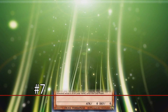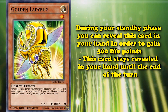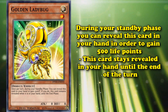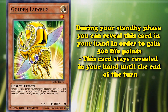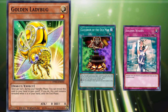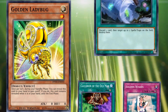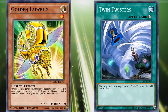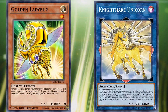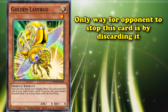At number 7, we have the Golden Ladybug. During your standby phase, you can just reveal this card in your hand in order to gain 500 life points, and then this card stays revealed in your hand until the end of the turn. What makes this card better than cards like Cauldron of the Old Man or Solemn Wishes is that this card stays in your hand, so it's not vulnerable to your opponent's spell and trap card destruction or any other board removal cards. The only way your opponent can stop this card is by discarding it from your hand, which is an incredibly difficult and rare effect.